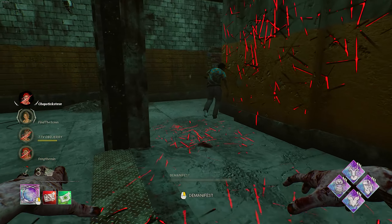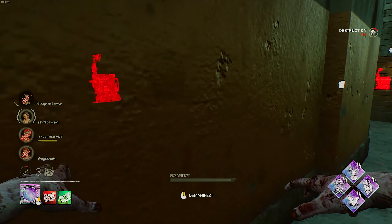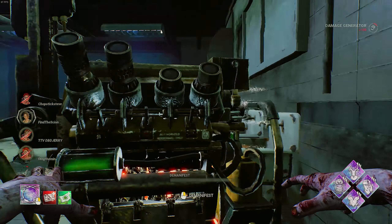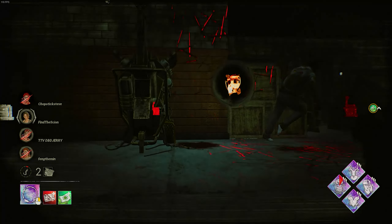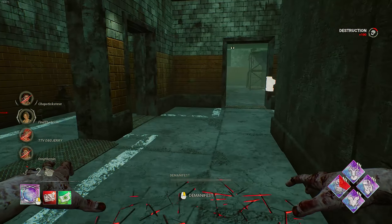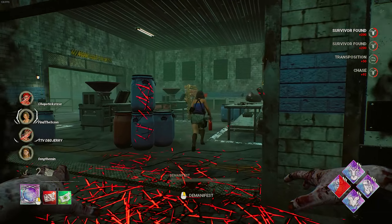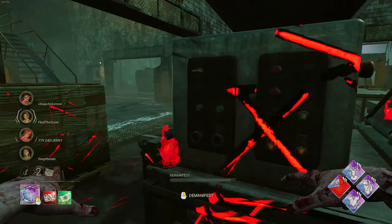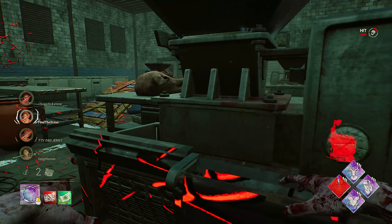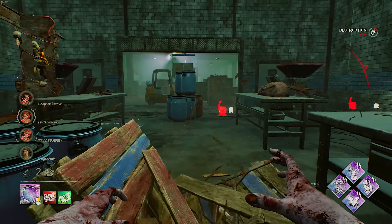Sloppy Butcher makes it so they take 25% longer to heal. Dwight might be a pallet thrower. We do have to keep an eye on the generators because they are going pretty quick — that's another one gone. He's just going to drop this. Just teleport around a bit. They've all got a stack of condemned. The idea is to get them on the floor and make them heal each other, and if we get 7 stacks we kill them. Three people injured. We need to break some pallets because they're just going to be able to loop me for days.